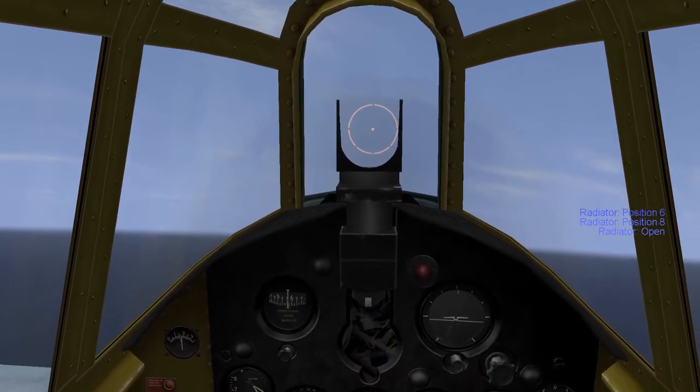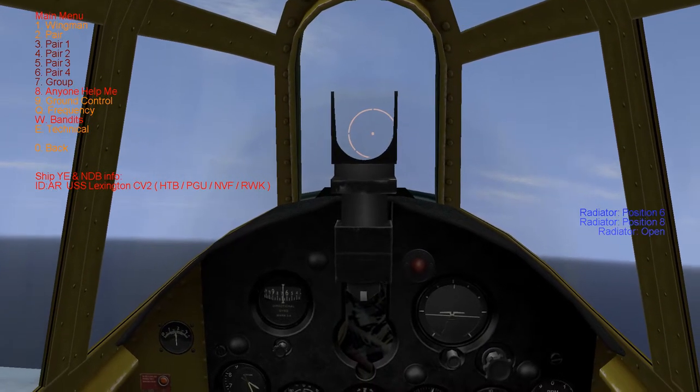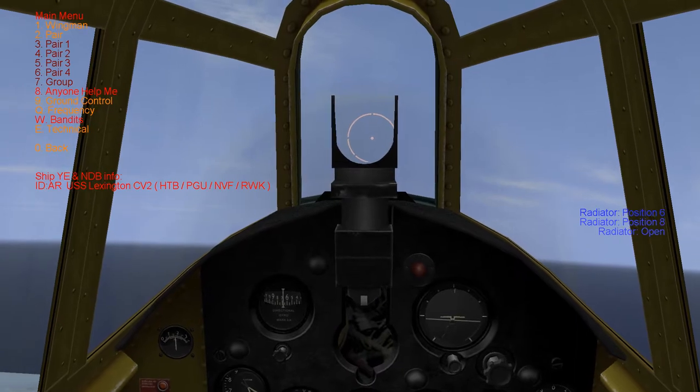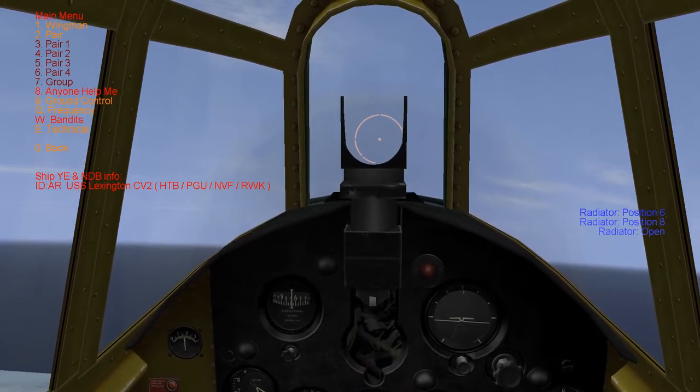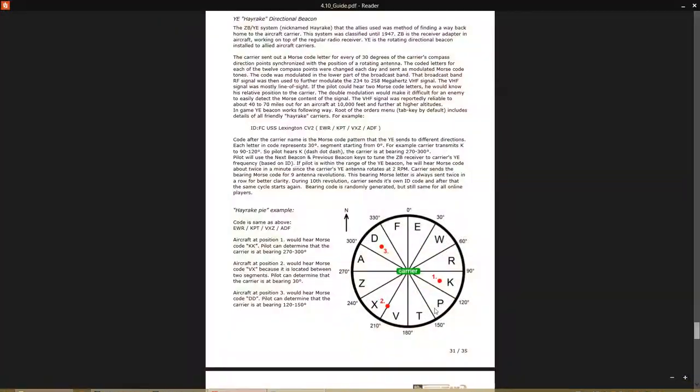We just heard P. So if you look at it, P is the fourth letter — that means 90 to 120 degrees is where they're broadcasting. P was the fourth letter, so they're broadcasting out the letter P, 90 to 120 degrees. That means we need to head the opposite direction — 270 to 300 degrees — to get to the carrier.